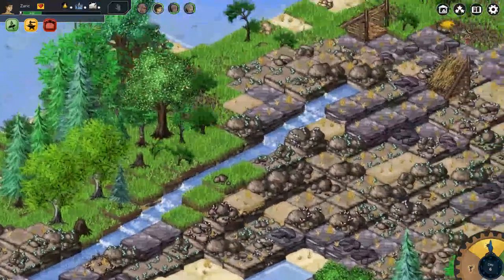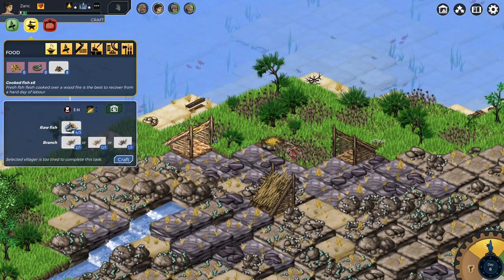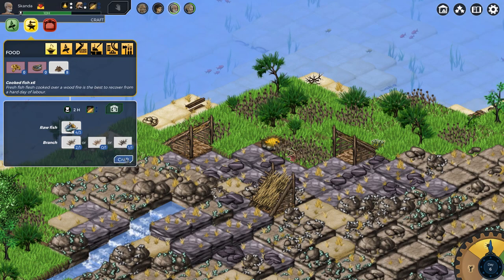My assumption is that we have a lot of fish right now. We do. So make us some more fishy bits. I'm gonna use the last of your turn to clear out that brush right there so that it's not in the way. And then for you, go ahead and cook us some more fish.